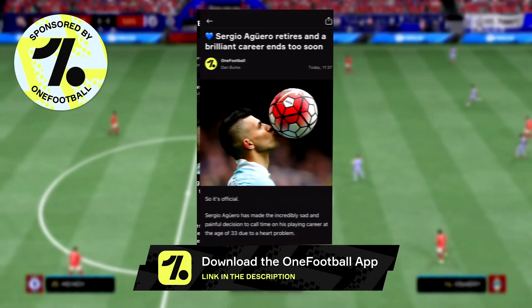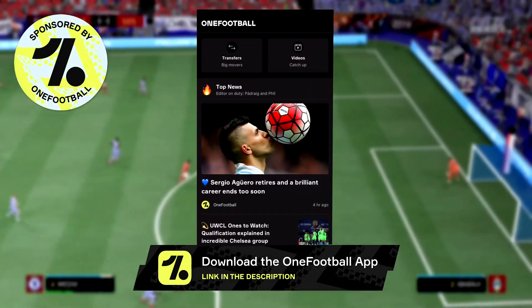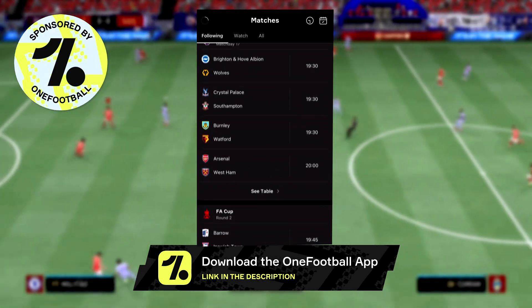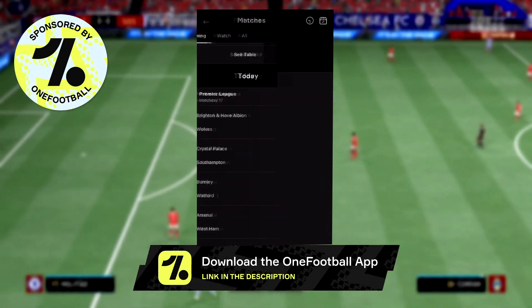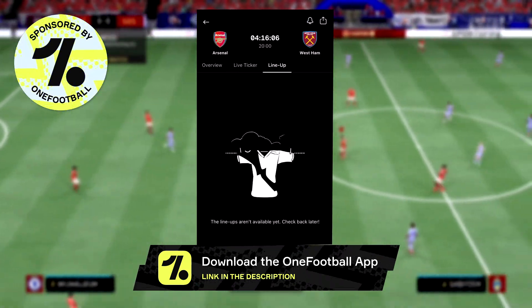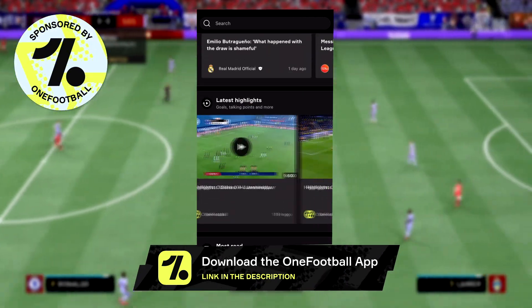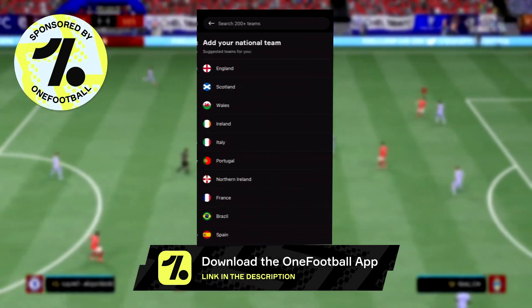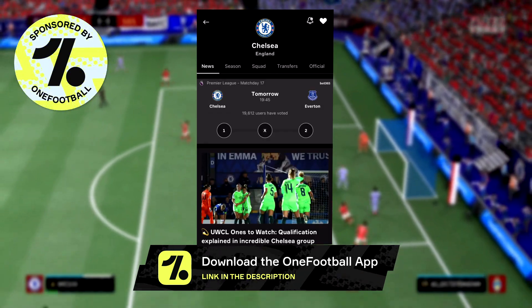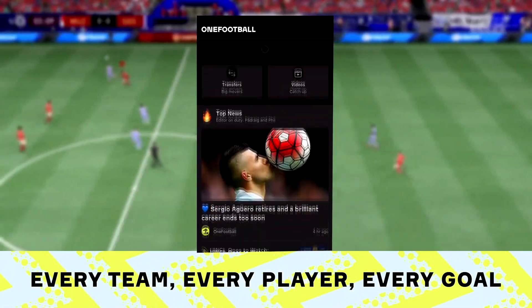Before we jump into today's video, make sure to check out our sponsor: One Football. If you're interested in football, you'll love this app — you can keep up to date with latest transfers, player stats, and live scores. It's completely free on the app store. You can set your favourite teams and get goal notifications including red cards, yellow cards, and goals so you won't miss out.